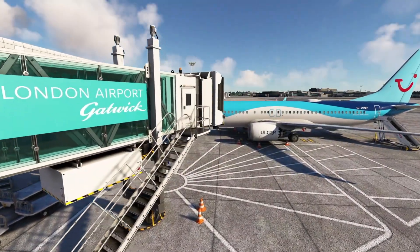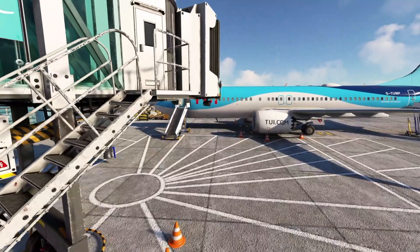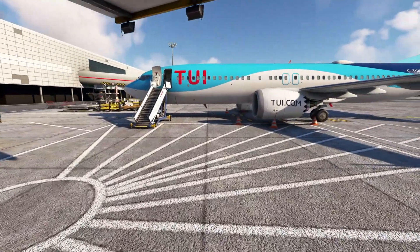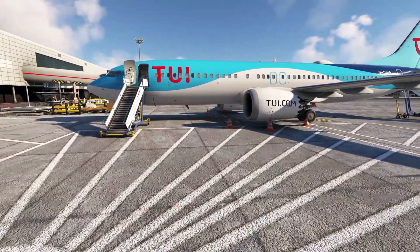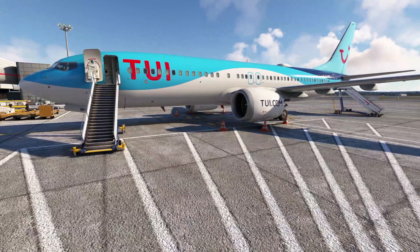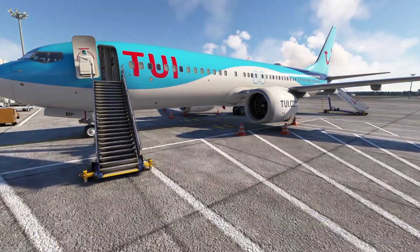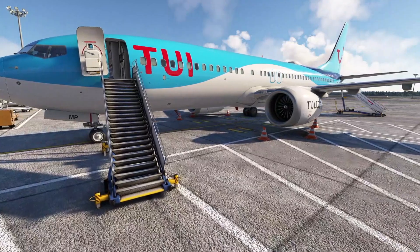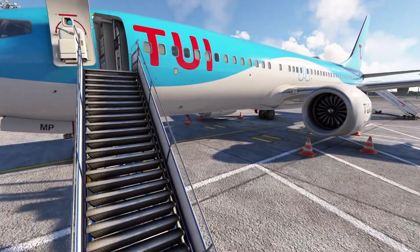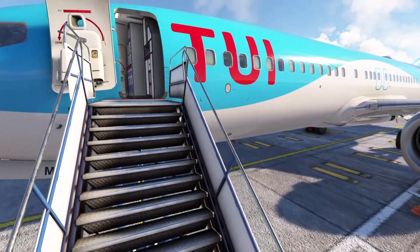We are on stand at London Gatwick in the brand new iFLY 737 MAX 8 for Microsoft Flight Simulator, and today we'll be discussing how we set up the plane from cold and dark through to our taxi. This is a quick start guide covering all the essentials to get you up and running as quickly and simply as possible. If you missed the first episode in my iFLY series, we took a complete walkthrough of the interior cabin checking out all the features that have been modelled — I'll put a link to that in the description below.